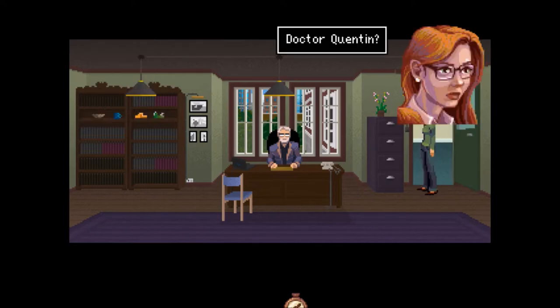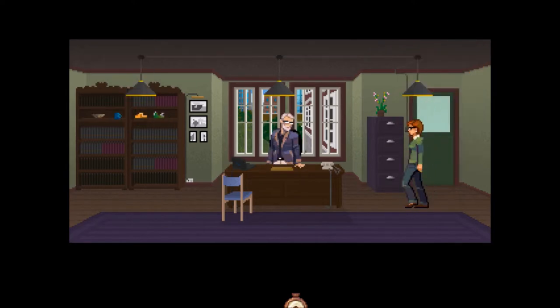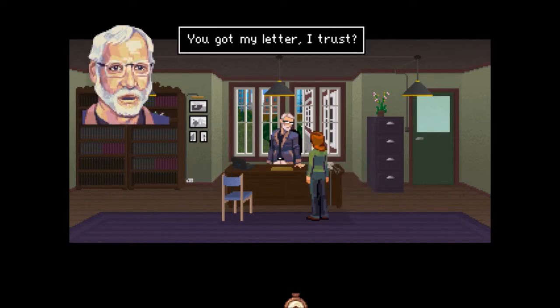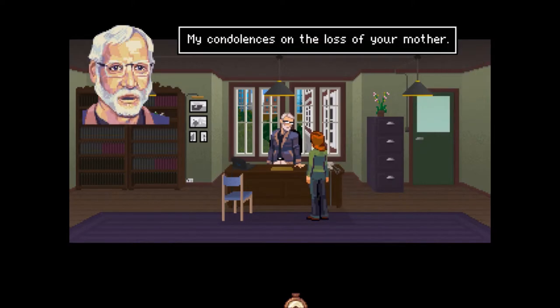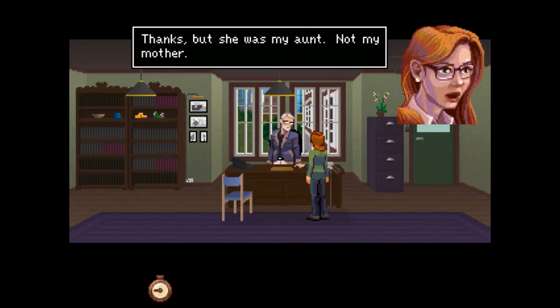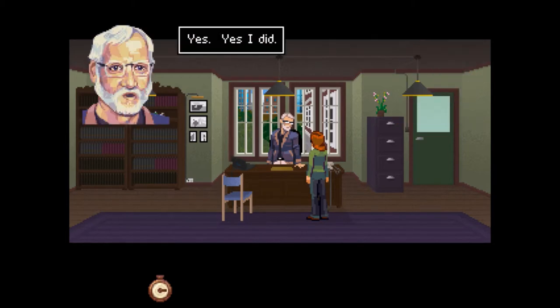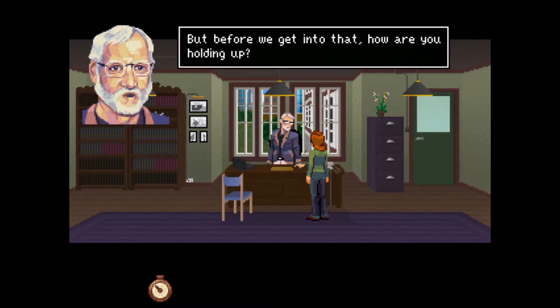I like this guy's paperwork a lot. I'm Rosangela Blackwell. Come in, come in. You got my letter, I trust. Yes, I did. My condolences on the loss of your mother. Mother? We're going to go polite correction, because this guy is a psychiatrist - I feel like he deserves a little bit of respect. Thanks, but she was my aunt, not my mother. Ah, quite right, quite right. So you wanted to talk to me about something? Yes. But before we go into that, how are you holding up?